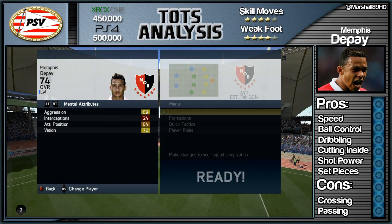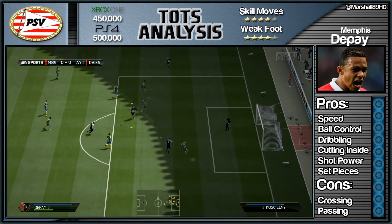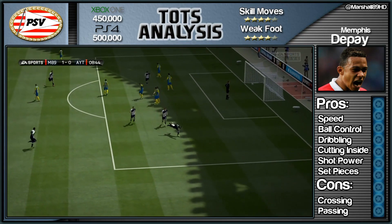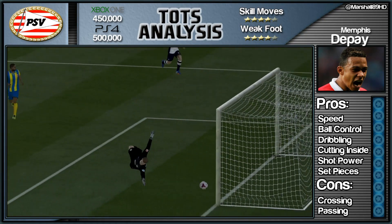He's got great sprint speed and great acceleration — this guy is so light on his feet. He's been described as the silver Ronaldo and I know why, he is so damn good. Just imagine this card if he did have 5-star skills. That was the first goal I was on about — flicking it over the head before smashing it home.